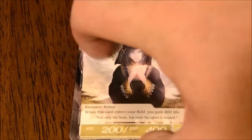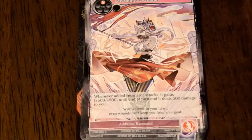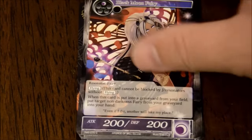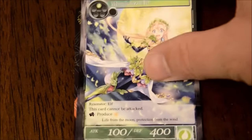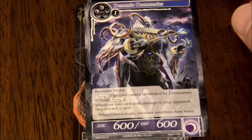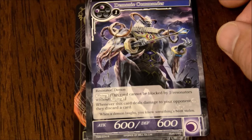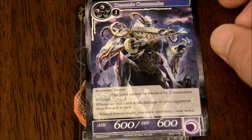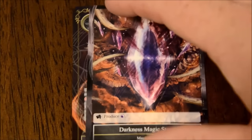I have lots of experience with unboxings and very little experience with booster pack openings on camera. Does it lose some of its mystique if you don't see me opening the pack? Probably not. More doubles, triples, quadruples. Moonbreeze Elf again. Wind Secluded Area. Shining Strike. Here's a new one - Demon's Commander. It's a rare Demon Resonator. This card cannot be blocked by J-Resonators without flying. Whenever this card deals damage to your opponent, they discard a card - typical black card.